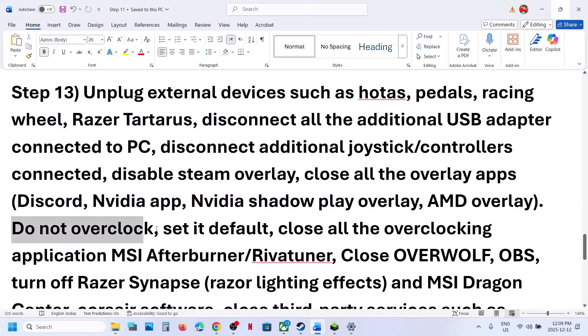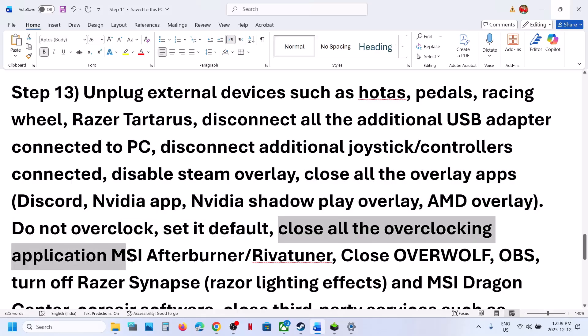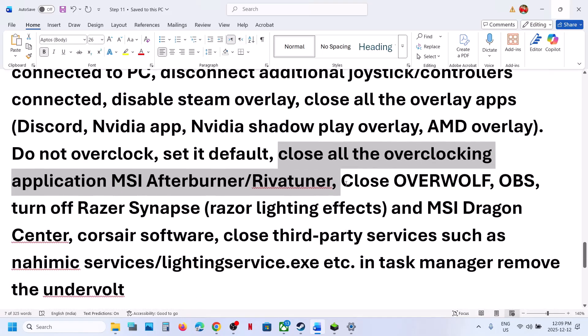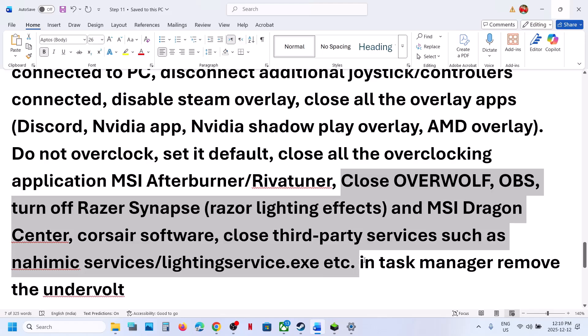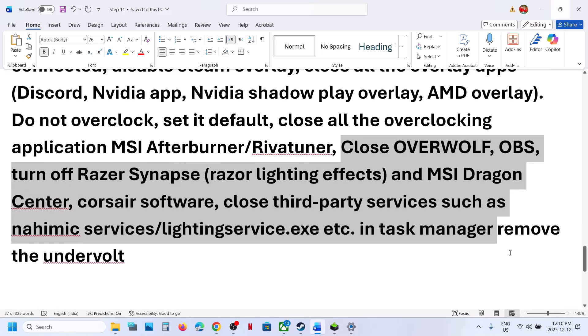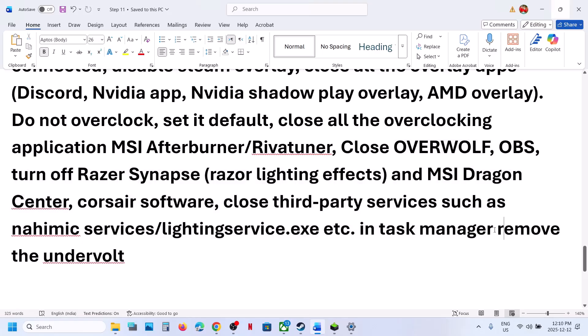Do not overclock — set everything to default. Close all overclocking applications such as MSI Afterburner, EVGA Precision Tuner, or any other overclocking application. Close any third-party application services you are not using. If you have undervolted your CPU or GPU, remove the undervolt and then launch the game.